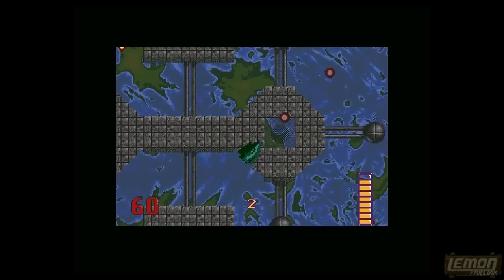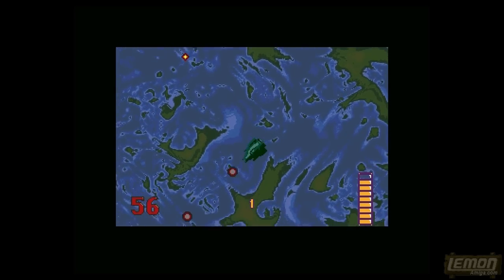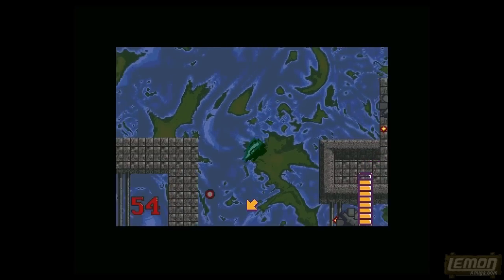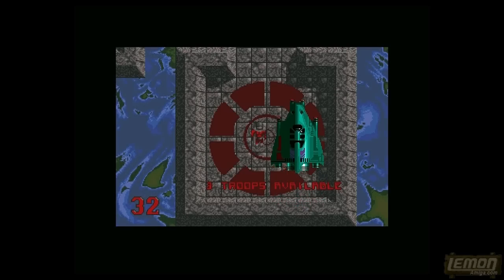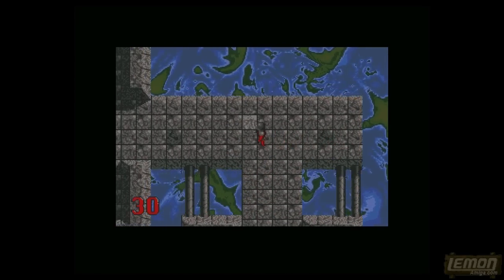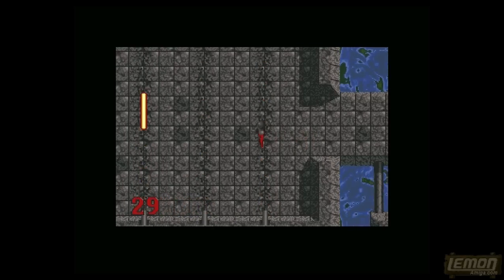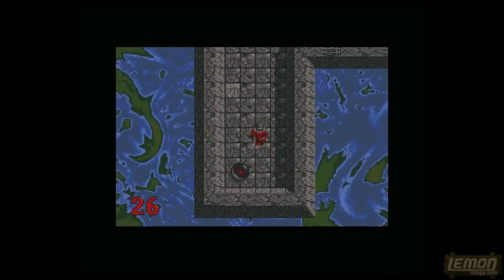In the next sub-game, section four, we are treated to an overhead shooter pretty much like Amnios, which came later and is a very polished version of this kind of overhead shooter on the Amiga. When enough enemies have been blown away you can land on the landing pad and make your way through an Alien Breed type level, collecting power-ups and things like that.